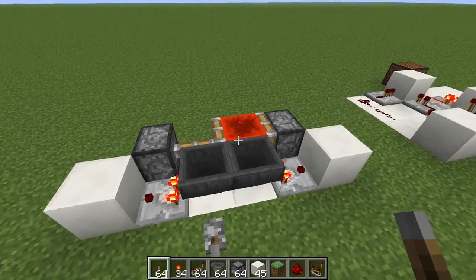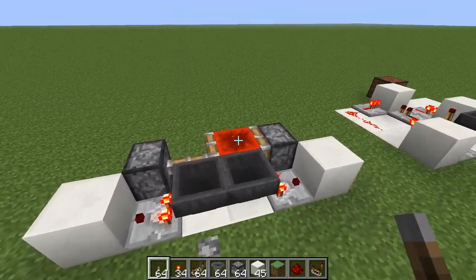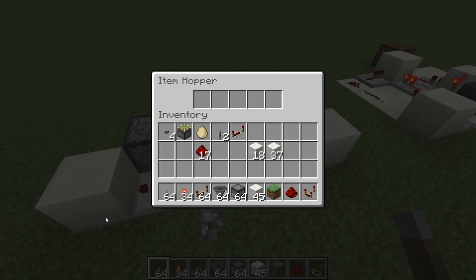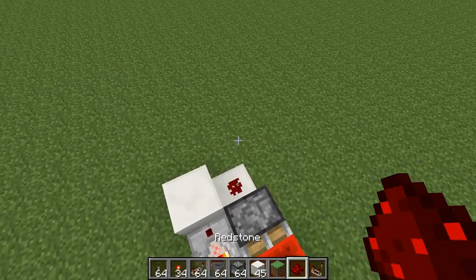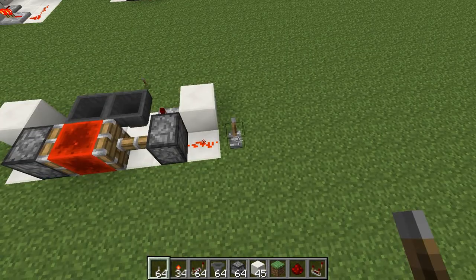We can also power the hoppers themselves, which freezes it in place because both hoppers are being powered simultaneously — this one from here and this one from there. We can power the redstone or the pistons themselves to stop it.